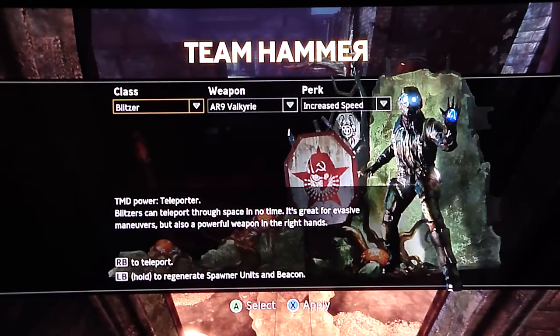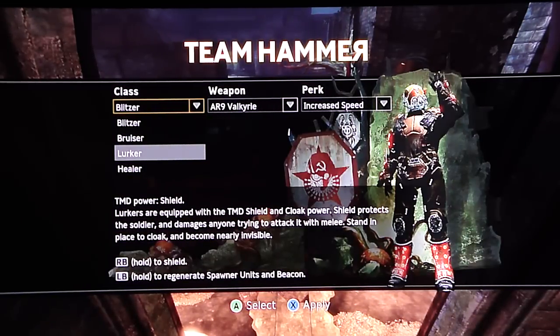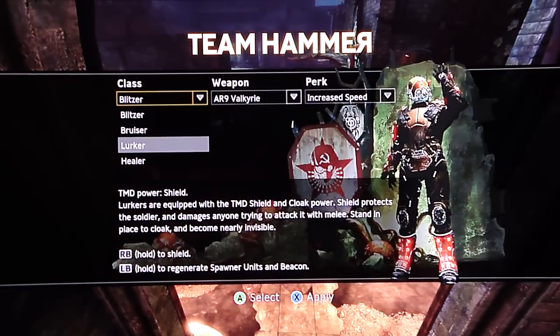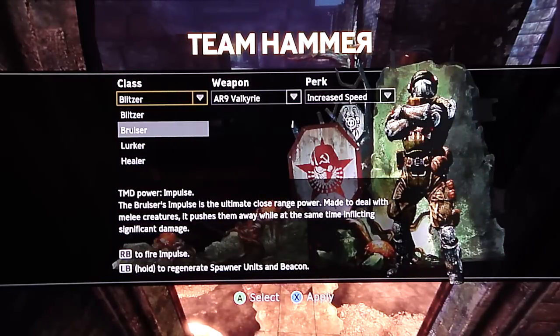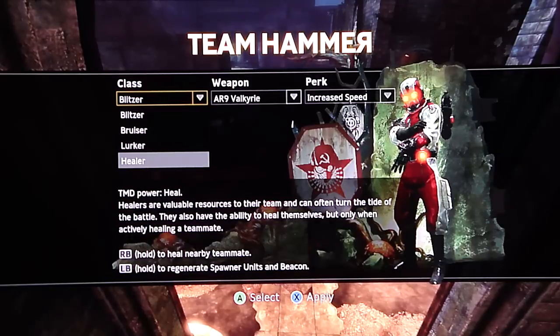Welcome back to Singularity. I'm trying out the online multiplayer right now. The first game mode we're trying is called Extermination. I have no idea what it's about because I haven't tried it yet, so we're going to test it out here. It looks like there's four classes: Blitzer, who has a teleporting TMD power — teleport through space in no time, great for evasive maneuvers; Bruiser with impulse attack; Lurker, equipped with TMD shield and cloak power; and Healer, who runs around and basically heals everyone.